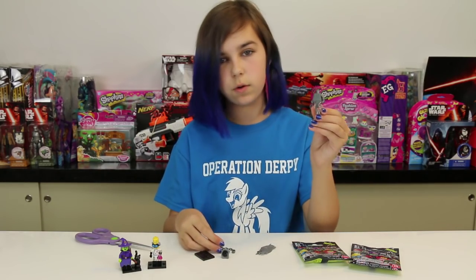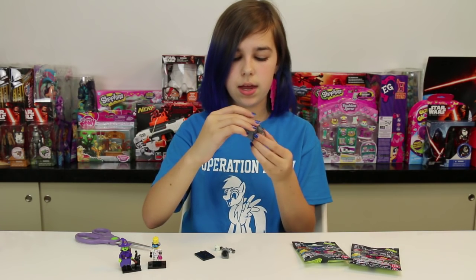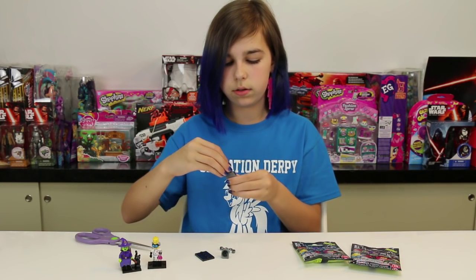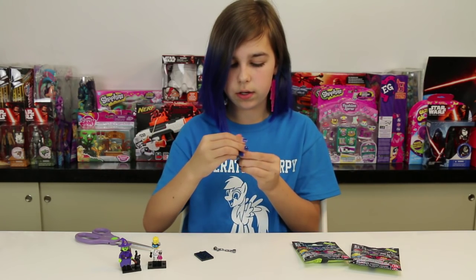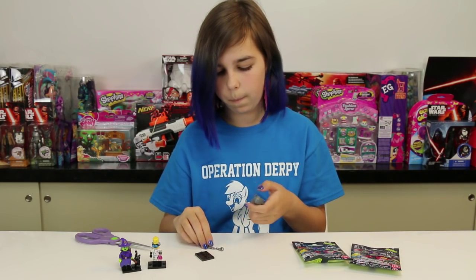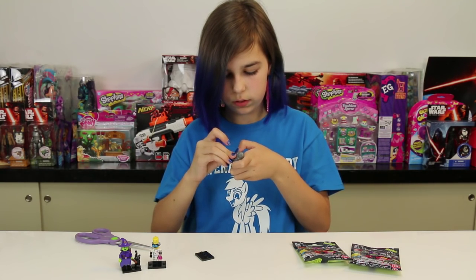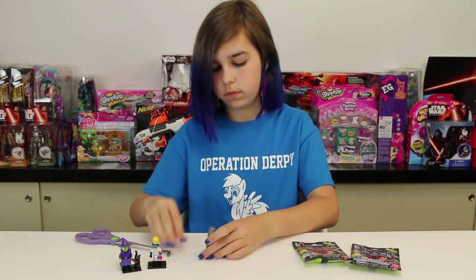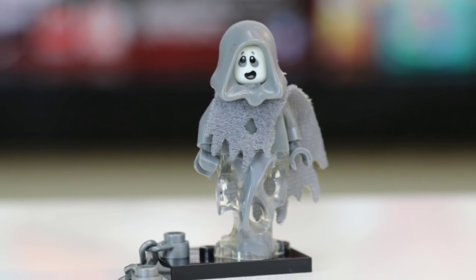He comes with a cloth that you can put over his neck, and it comes with a chain and a glow-in-the-dark head — a bunch of really cool accessories you can use to customize another character. He even comes with a hood, which I really like. I'll just clip his chain right there on the side. There he is!